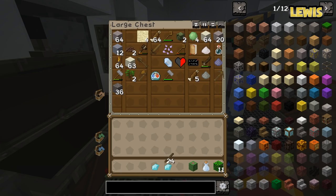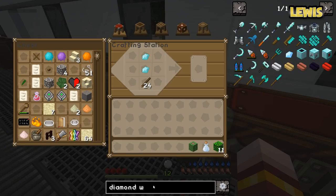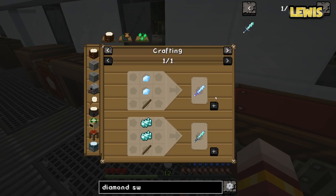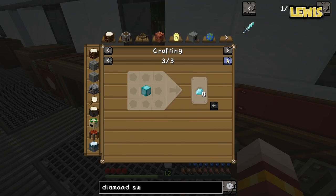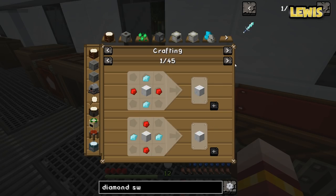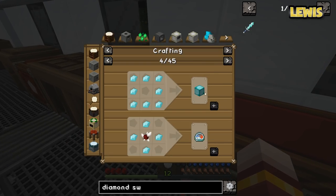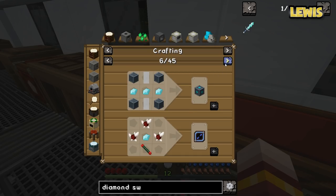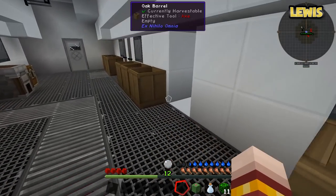We can upgrade our cactus swords into whatever we want eventually. Although they don't have level ups like previous packs. There's a bucket's worth of lava in the crucible — that's useful, could be used for smelting. Well, it looks like we can't make any decent weapons out of that diamond. I also made loads of cactus swords — I made yours.